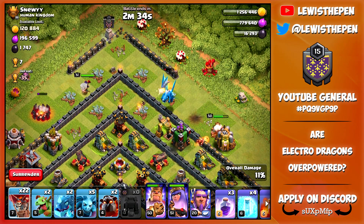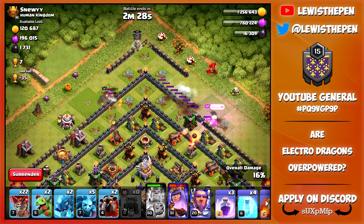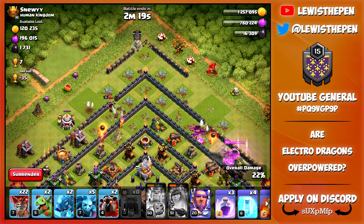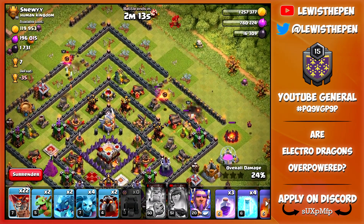Okay so terrible start. My plan was to break through the wall and grab these air defenses but apparently we're not going to be doing that. We might be able to grab one with the Queen. And that's about it. That's pretty unlucky — we just used our one max Electro Dragon to do literally nothing in the raid.